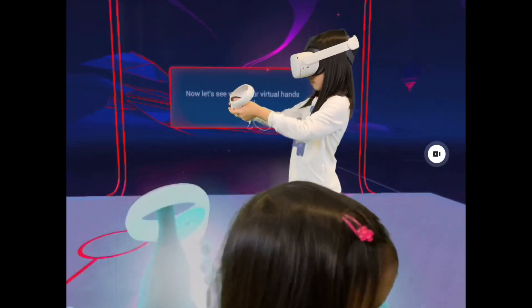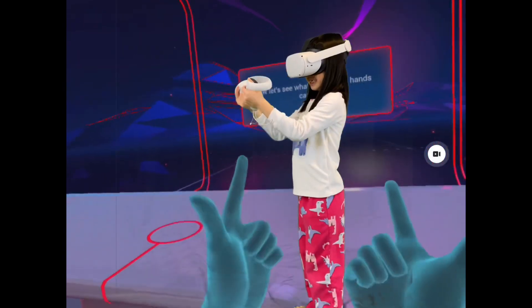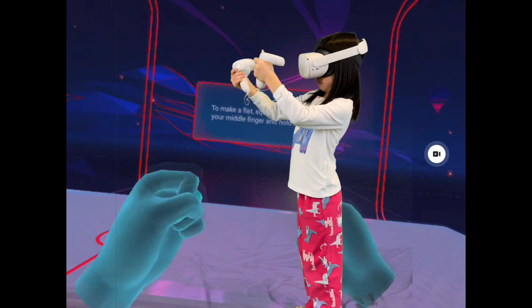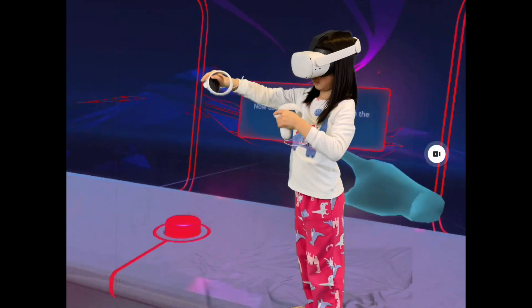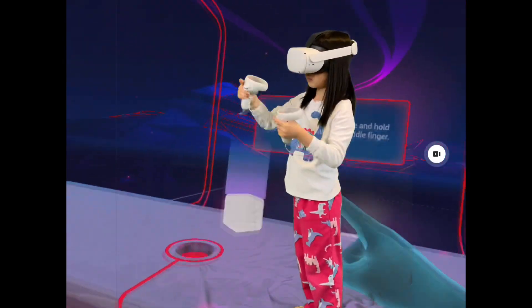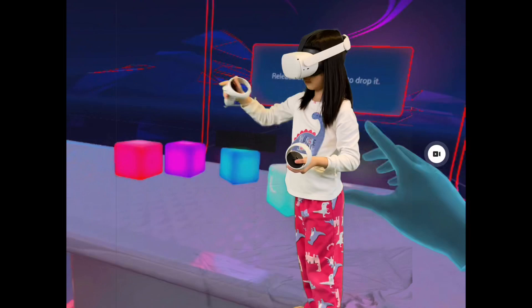Let's see what your virtual hands can do. How did your hands do that? To make a fist, squeeze the grip with your middle finger and then hold it down. To point, keep squeezing the grip and just lift your index finger — oh, look at that. Push the button in front of you. That's pushing the button. To pick up an object — pick it up. To release the grip button, drop it.